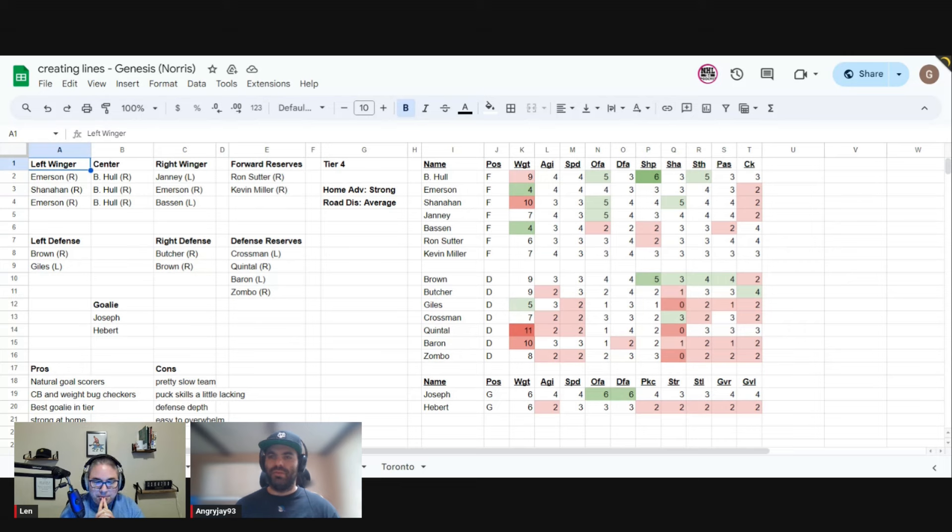Emerson is a great weight bug checker who can carry the puck just enough to create offense and help Brett Hull get one-timer opportunities. Janney is your smart middleweight, giving you weight diversification. You can look at the opposing defense — if a big CB checker is matched against Emerson, carry the puck up with Janney instead and create plays to feed Hull. Brett Hull is always the center in these line combinations because you want him shooting rockets from anywhere inside the blue line. He has five stick handling so he can go through traffic.